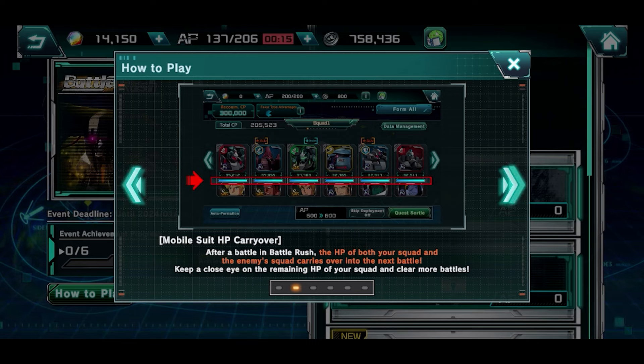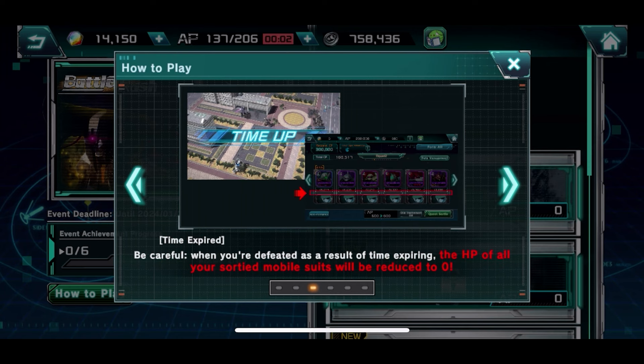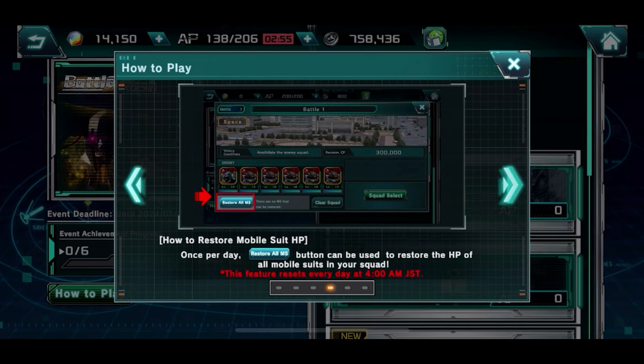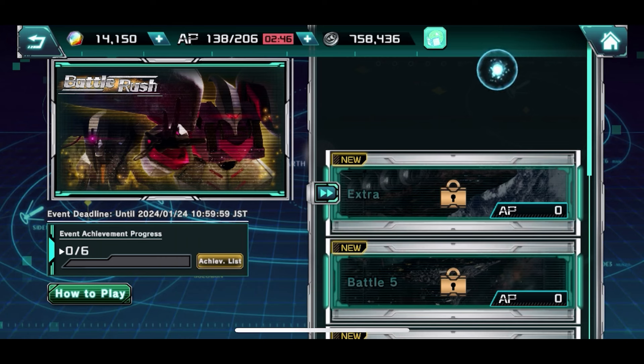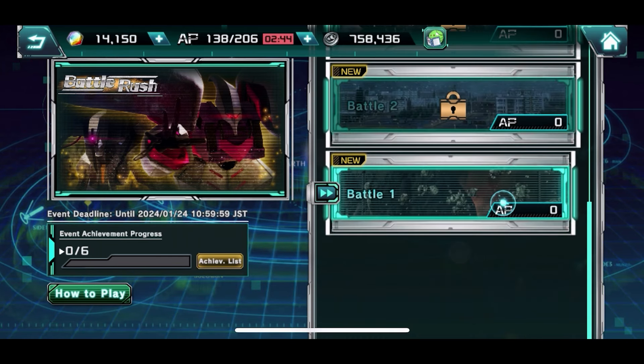HP carries over between stages, so if you take a lot of damage early on, be careful — when you hop into later stages you may not have much HP to work with. If you run out of timer, your whole squad is considered dead. However, there is a reset button to recover your HP once per day, so keep that in mind.